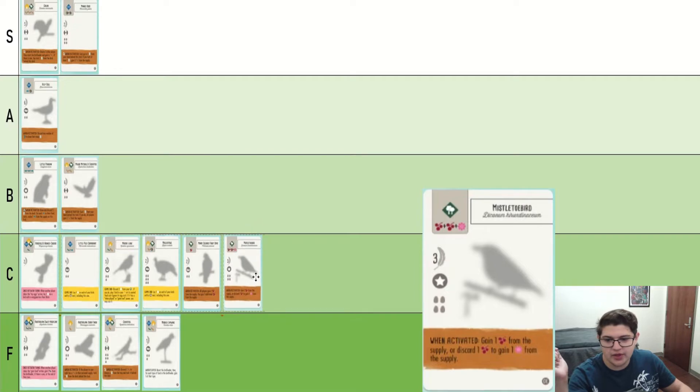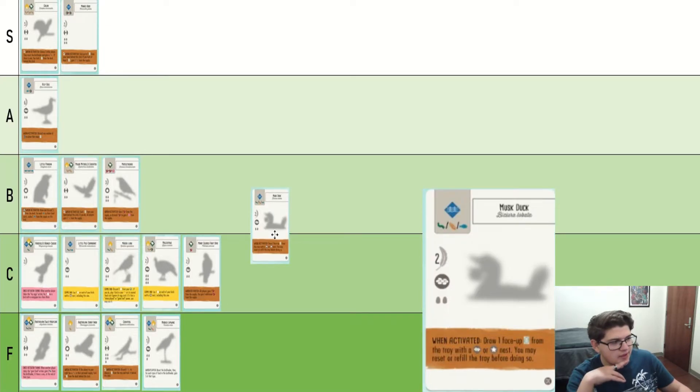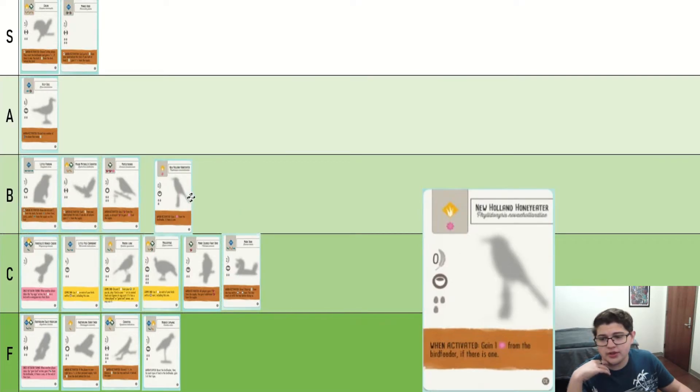Mistletoe Bird — just like many of the nectar birds we have seen, it does have a star nest and four slots, which comes in handy for end-of-round goals quite a bit. We'll put it up there. Musk Duck is a lot like the other drawing ones we've seen, but it is quite cheap. I would say it's about average.